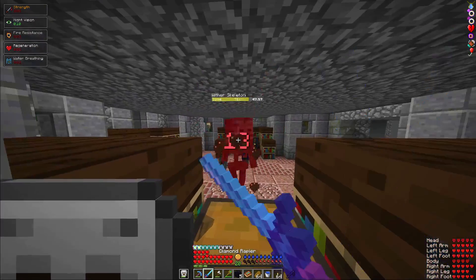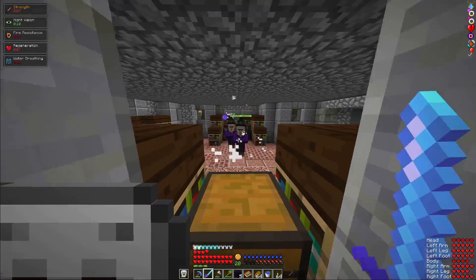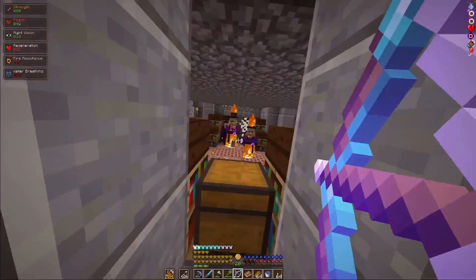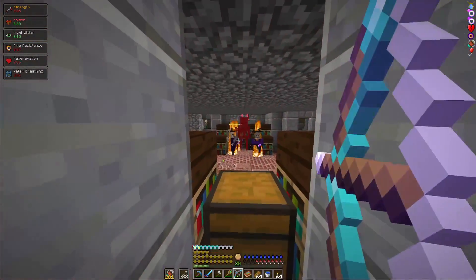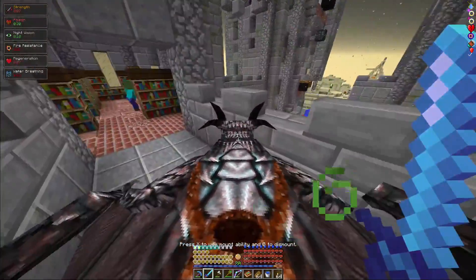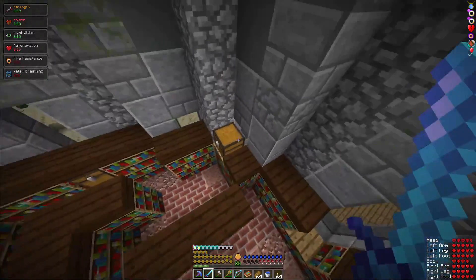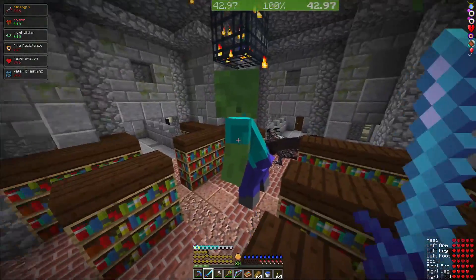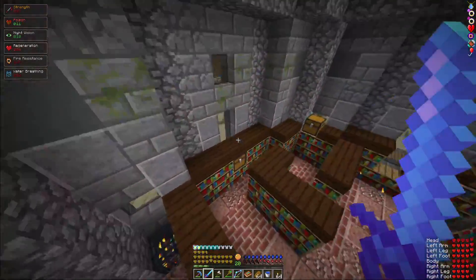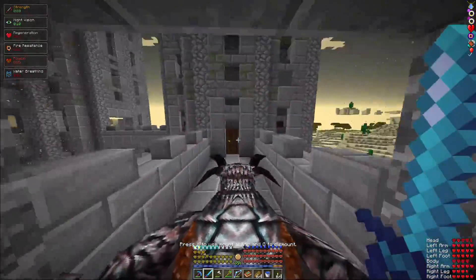Playing a dangerous game here. Those mobs can't quite hit me. The library area can have good enchantments so I'll grab these while I'm here. Pull speed - not too bad, I'll take that. Efficiency 4. Power 4 - not bad. Everything else sucks. Let's get out of here before those guys try to kill me.